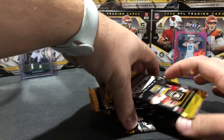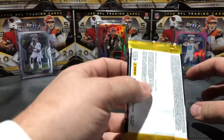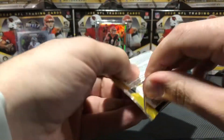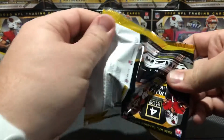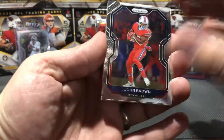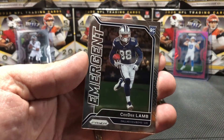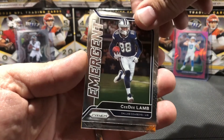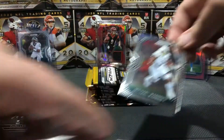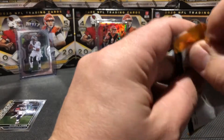I pulled a silver Herbert rookie card out of my last batch of megas, and to keep things rolling it'd be really nice to pull another one, as they do sell very, very well. Our first card here: John Brown, Anthony Harris, a nice emergent CeeDee Lamb - he's a nice Cowboys rookie. Michael Warren the second from the Philadelphia Eagles. We'll put our rookies aside as we always do, because you never know who's gonna blow up down the road and be worth a ton.